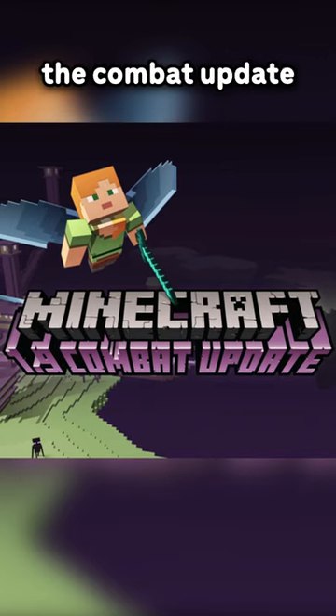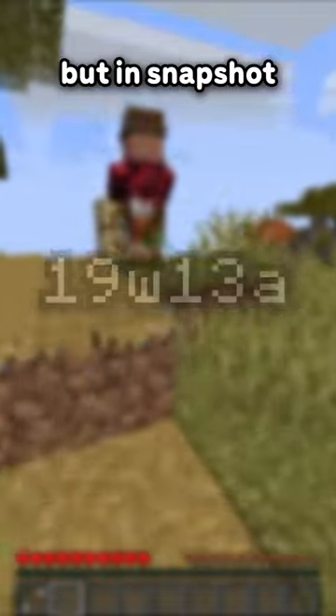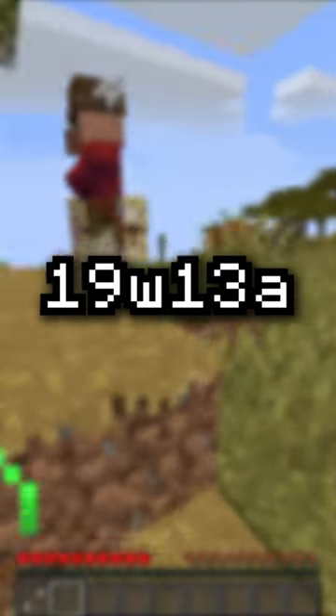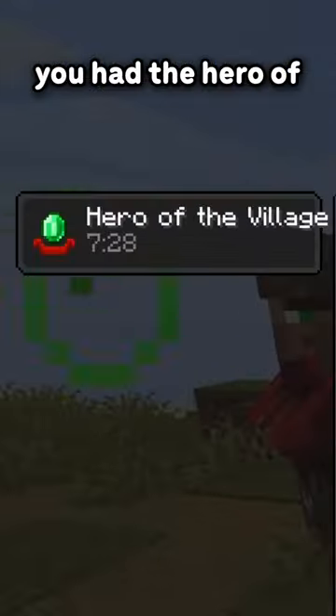Luck was added back in 1.9, the combat update, over eight years ago. It's a potion effect that can't be obtained in survival mode, or at least it wasn't supposed to. But in snapshot 19w13a, there was a way to get luck with the tipped arrows of luck from Fletchers when you had the hero of the village effect.